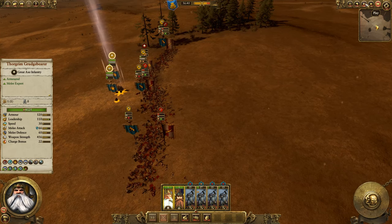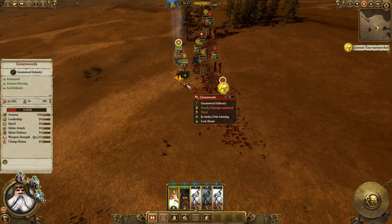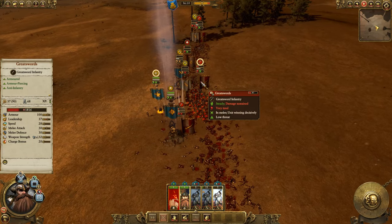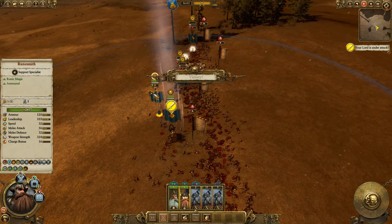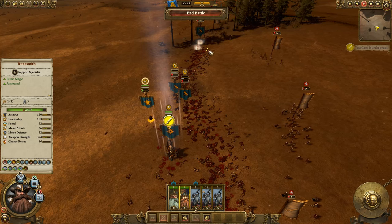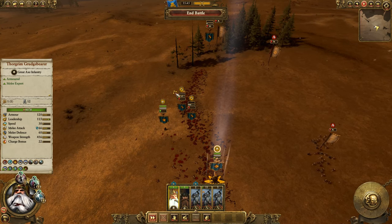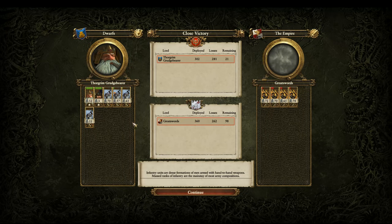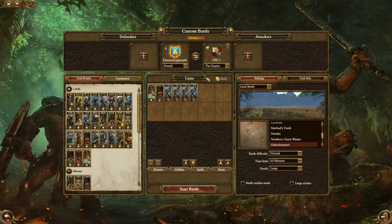The challenge is that in a real engagement you run the real possibility of having air units dropping in on Thorgrim and your runesmith. But you can see this is a pretty nice performance by the long beards with great weapons — I did need to get the charge since they don't have charge defense. The great swords still win, but it's essentially a trade. So if you had some quarrelers, thunderers, or an artillery piece, the long beards with great weapons could potentially beat great swords if buffed by Thorgrim and the runesmith. The long beards are cheaper but Thorgrim is expensive — I think the cost saved by not going with hammers justifies the spend. It's one potential strategy that's an option.